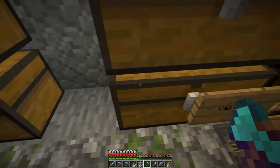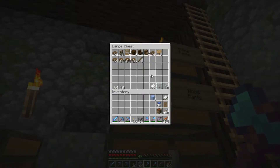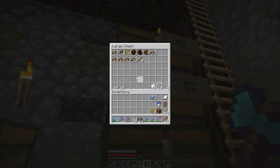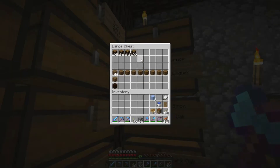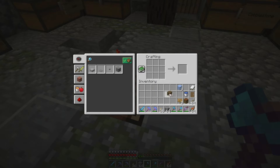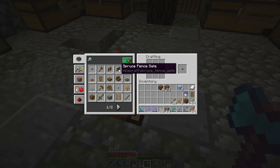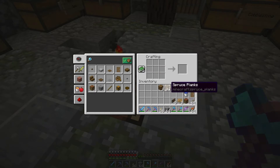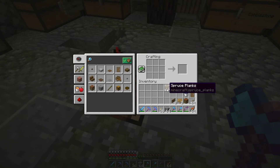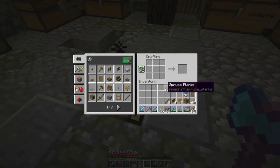Let's see, we might need a sign or two on us, that should do it, and let's make some fence gates for the bottom for the water — that may not be enough.